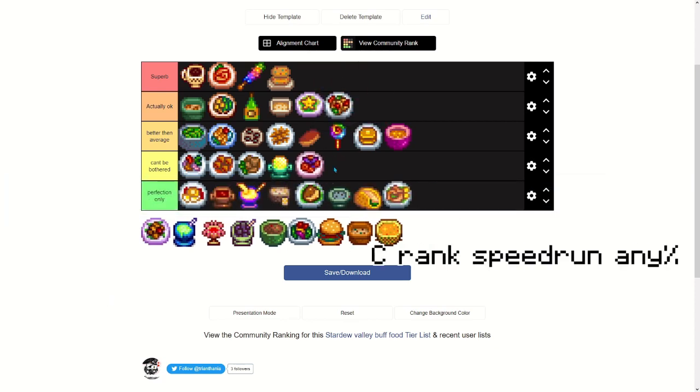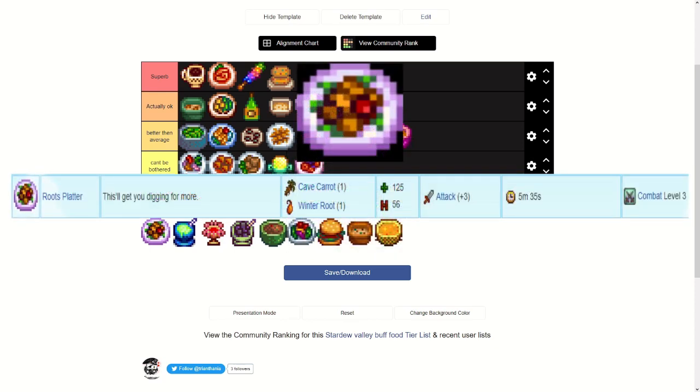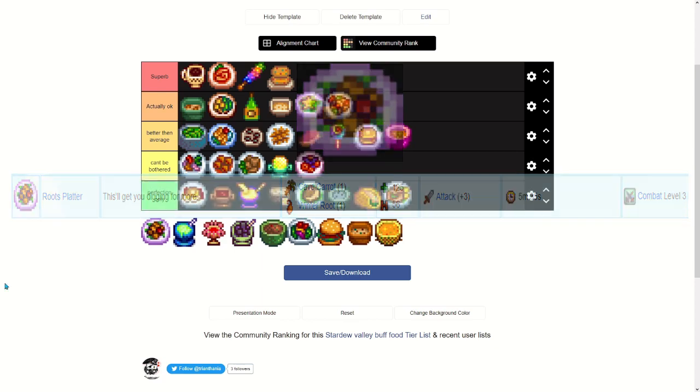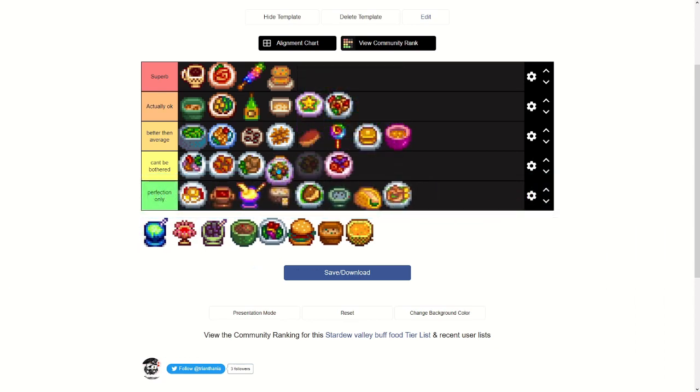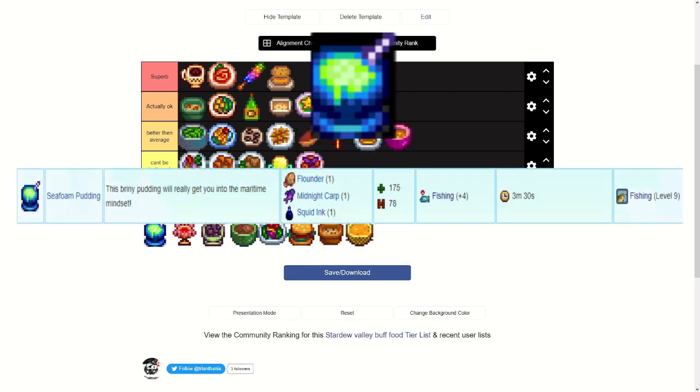Red Plate — red cabbage and radish, plus 50 max energy — we know where that one's going. Roots Platter is actually really good, only requiring a winter root and a cave carrot, giving plus three attack. I'll put this at 'actually okay' because it's great for early mine adventuring, especially if you've been cursed with a bad weapon.